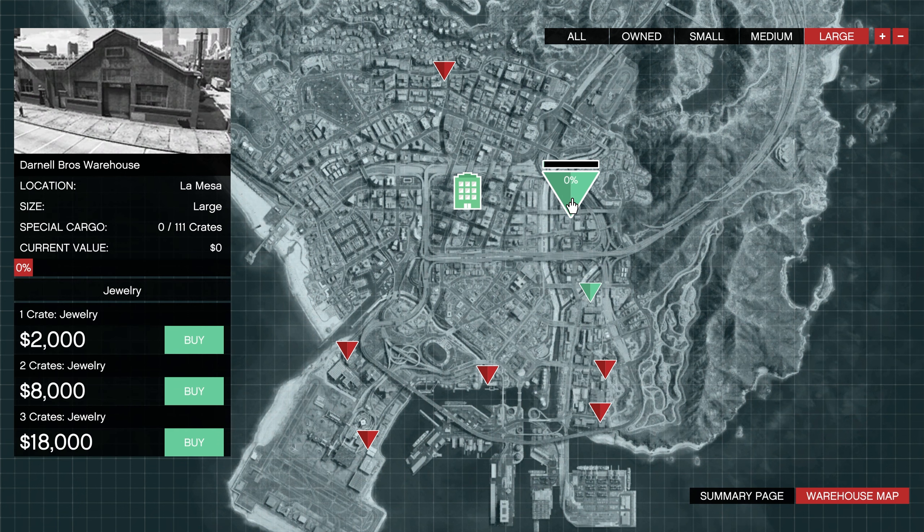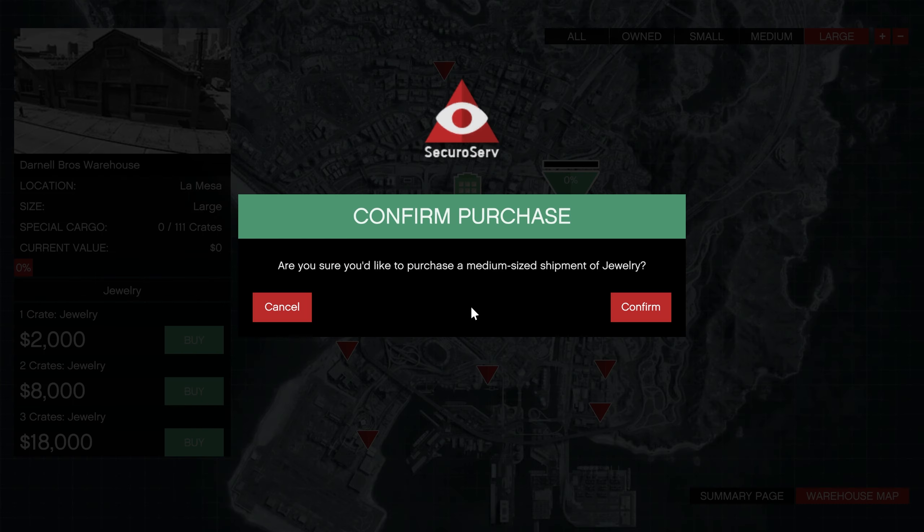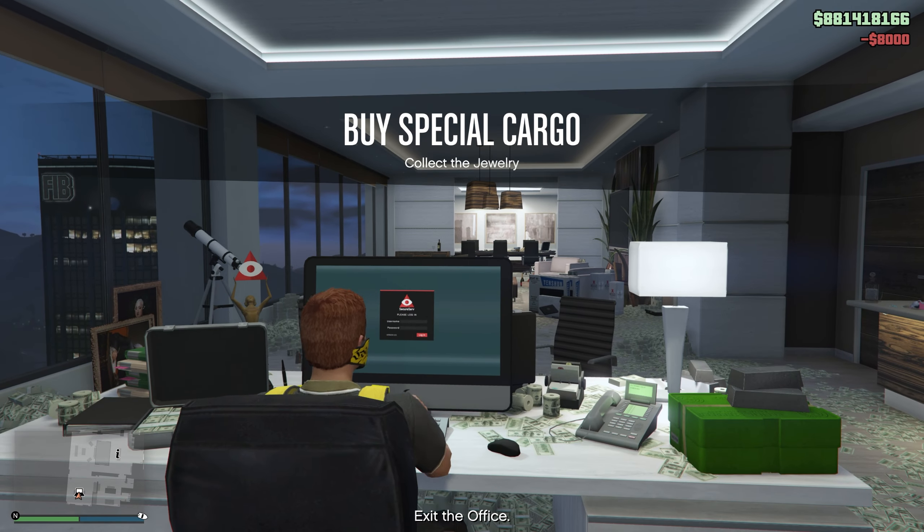Basically what you're doing is buying crates and then reselling them. You can buy one crate for $2,000, two crates for $8,000, or three crates for $18,000. For RP reasons I recommend doing one crate at a time since the RP gives you the same amount regardless of how many crates you sell per trip. If you're going for money do three crates at a time; if you're going for RP, do one or two crates at a time.